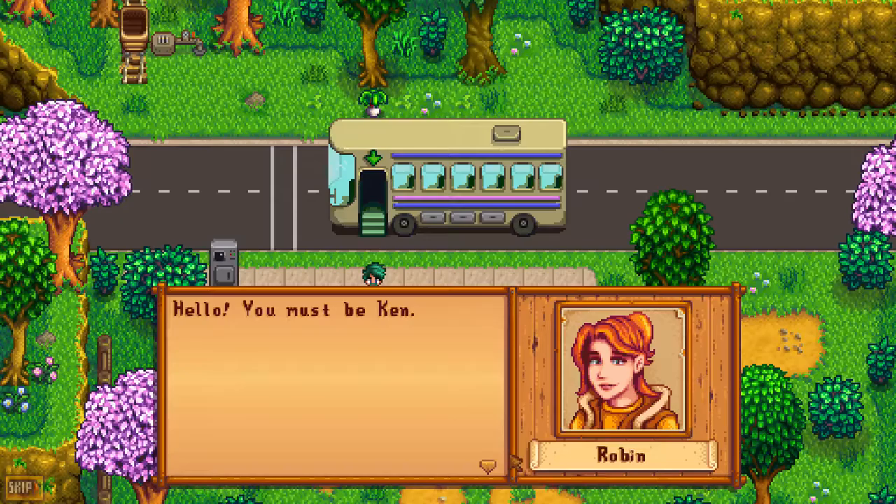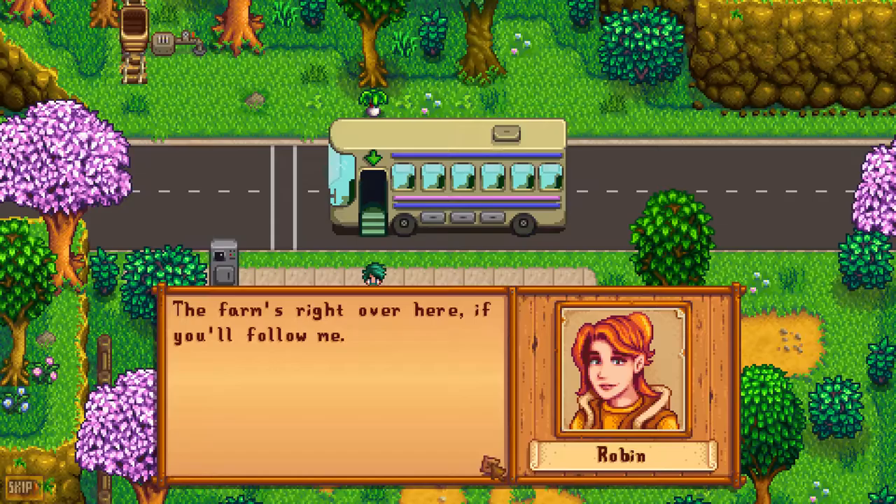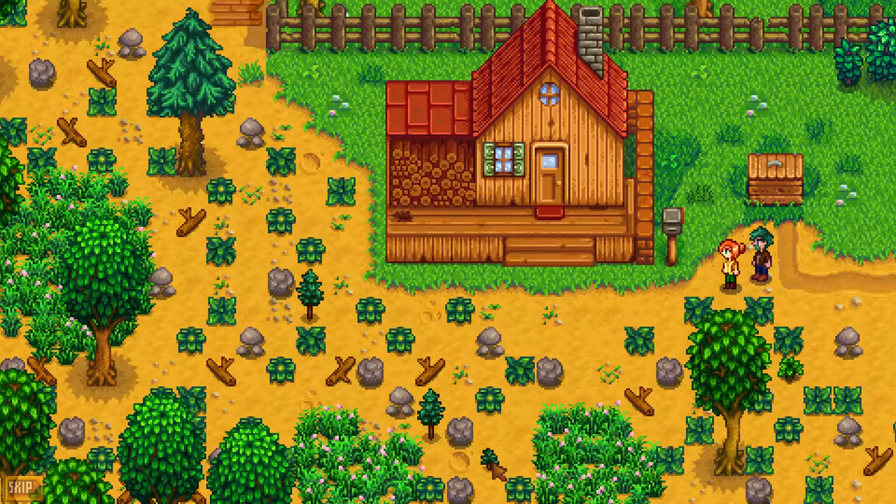'Hello, you must be Ken.' Hello, Robin. 'I'm Robin, the local carpenter. Mayor Lewis sent me here to fetch you and show you the way to your new home. He's there right now, tidying things up for your arrival. The farm's right over here if you'll follow me.' Well Robin, I suppose we will. And look at this place — this is Fun House Farm. It does look a little bit run down.